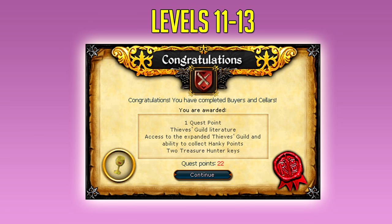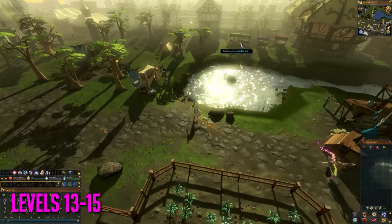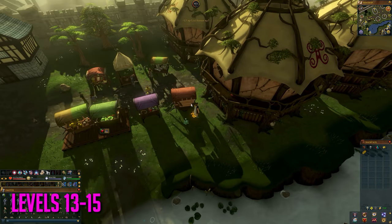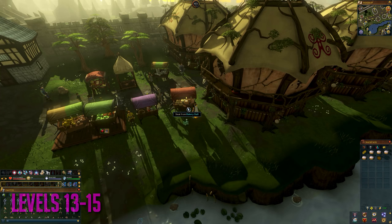Next up, you want to complete the Buyers and Sellers mini quest, which you'll need to unlock the thieving guild for other training methods including the thieving guild doors and safe cracking. From levels 13 to 15, you're going to be training at bakery stalls — this won't take very long at all. You find these in Taverley, as seen on video, and it's easy to get there via the Taverley lodestone. Just click them, and if your inventory is full, drop the items. Keep in mind if you get caught, guards will attack you, which can hurt lower level players.